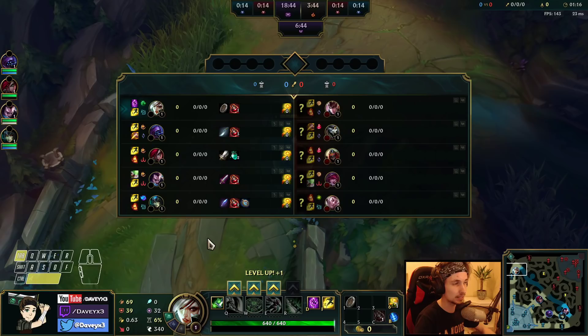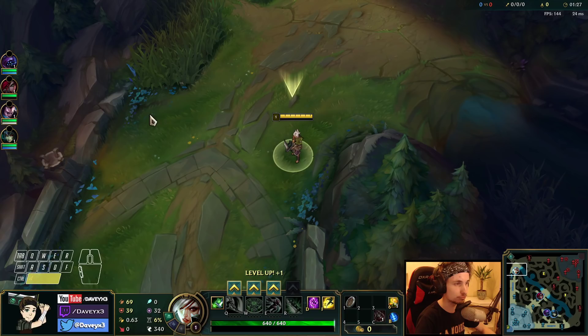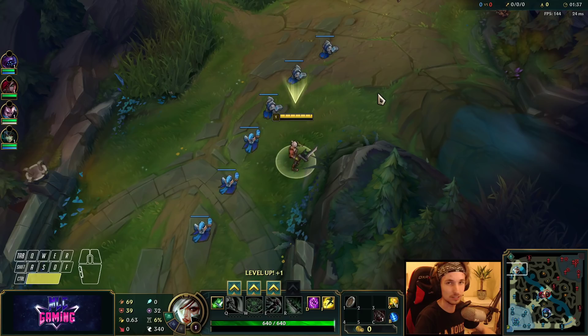Hey guys, welcome back to another video. Today we're going to play with a rune we don't really play with much nowadays, which is Grasp of the Undying with Inspiration secondary, taking the free boots and the 5% CDR. We're testing out how well Grasp does on Riven in the current patch.